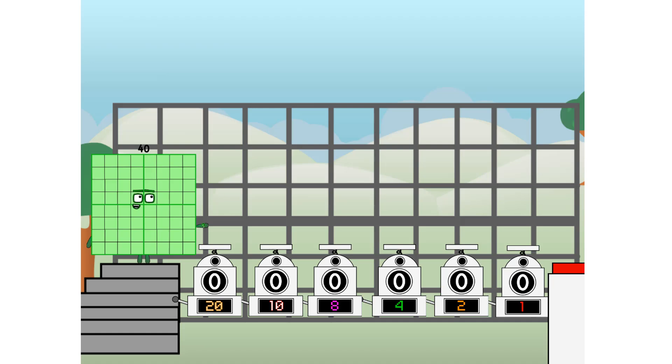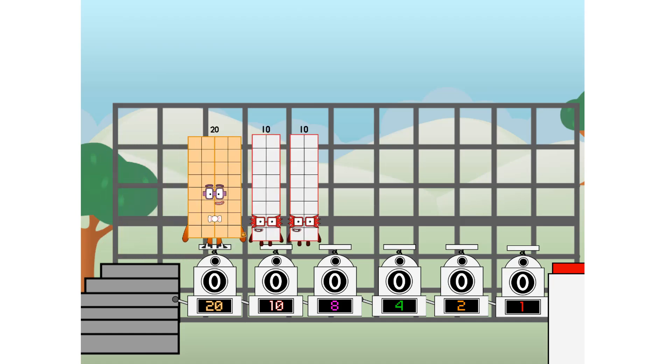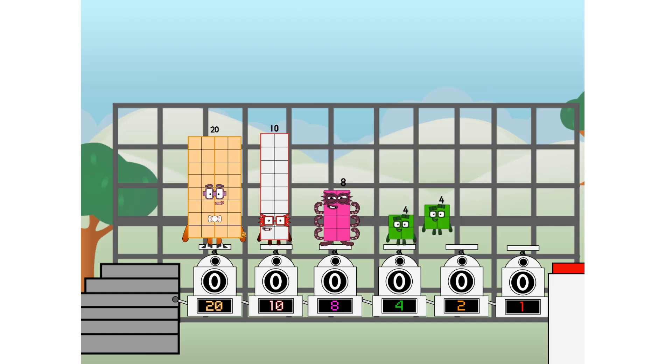First, I split in 2: 20, and 10, and 8, and 4, and 2, and 1, and 1 more to press the big red button. Then you choose who's going up: one of me, and none of me, and one of me, and one of me, and none of me, and one of me. And fire!